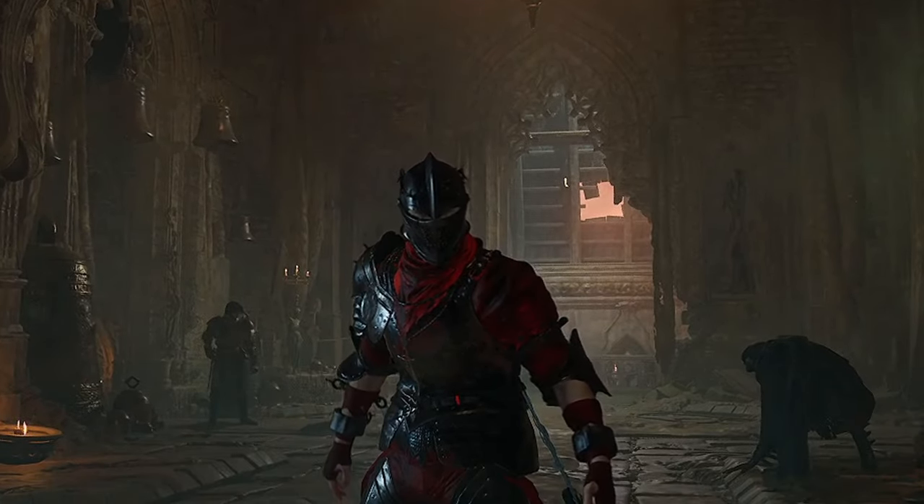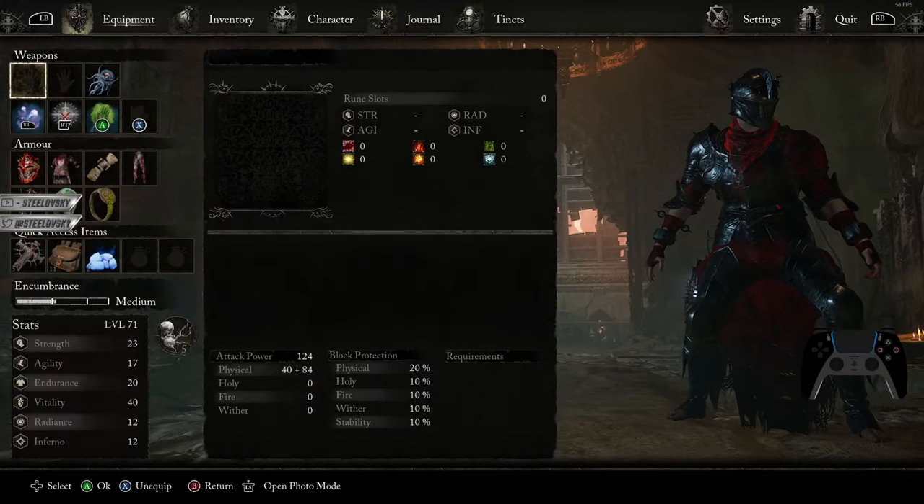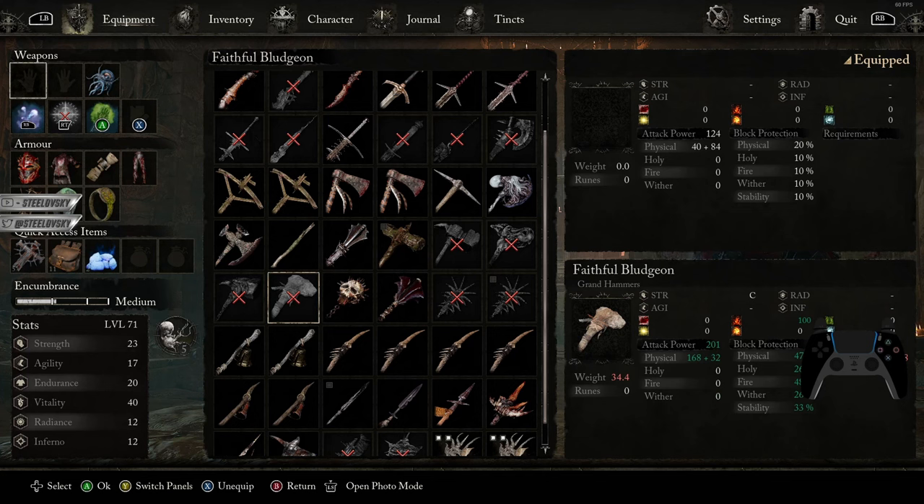Whereas your offensive attributes, you rather want to level up only for the sake of handling certain weapons. Let's say you want to use this weapon over here and the requirement for that is 28 strength — then yeah, go for that 28 strength. Don't go further. There is no point. Level up other stats. Wait until you have upgrades for that weapon so you are actually going to benefit from more strength.